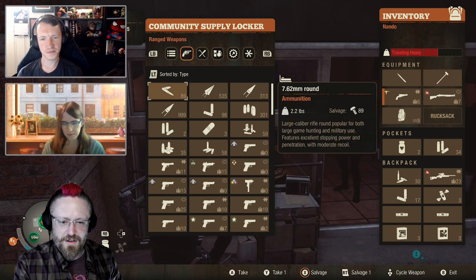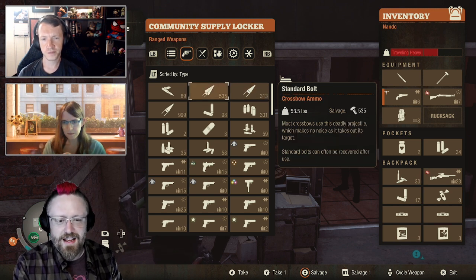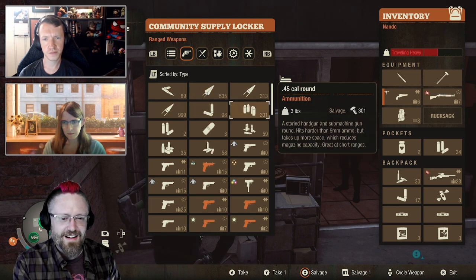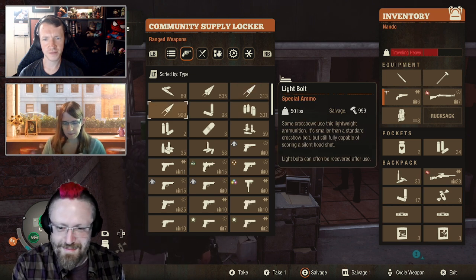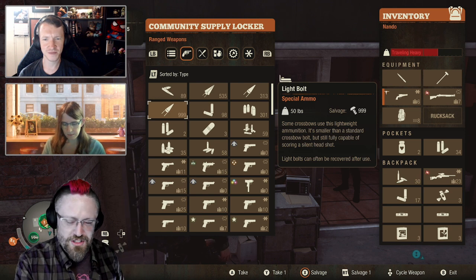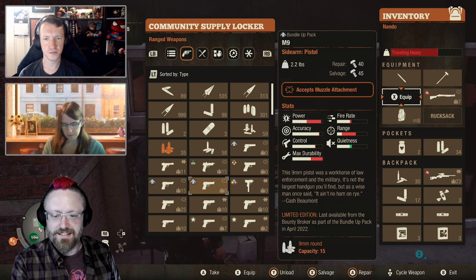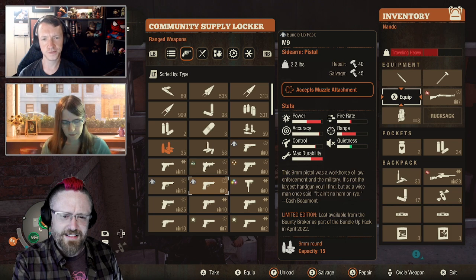We do have a little bit of a known issue in the ranged weapons tab that a few people have been calling out. One of the causes seems to be if you have more than one stack of the same ammo type — like I've got 313 light bolts here and also 999 light bolts here. That can cause some of the sorting to get a little bit scrambled, and that's one of the bugs on our plate that we're going to be working on to get a fix out as soon as we can.